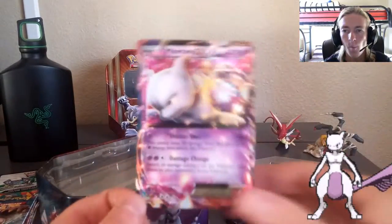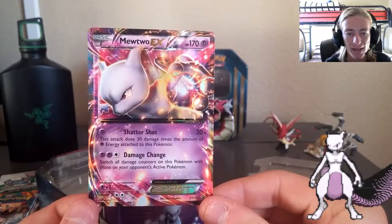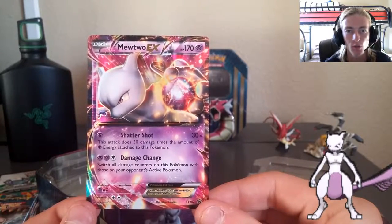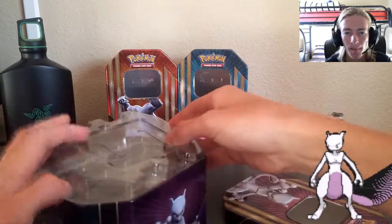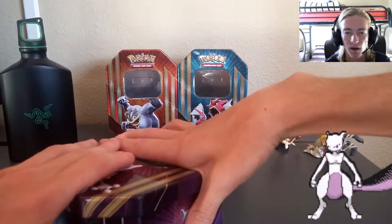Here is the card itself — first time I'm actually going to see it — and oh my gosh, this might even be glossier than the other ones. Shadow Shot and Damage Change — two great abilities. Mewtwo EX has the lowest HP; the other two had 180 HP, Mewtwo EX has 170 HP. I can kind of see why due to the abilities — that's why he only has 170 HP. Beast looking card.